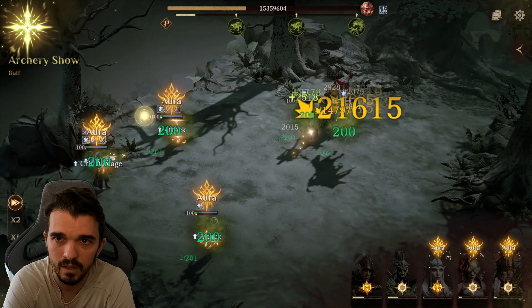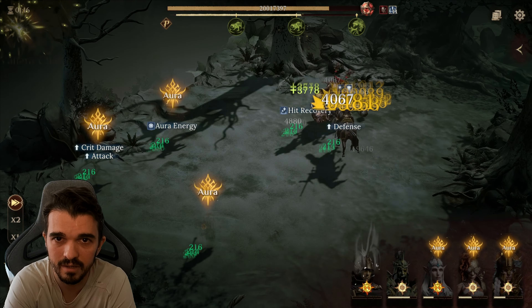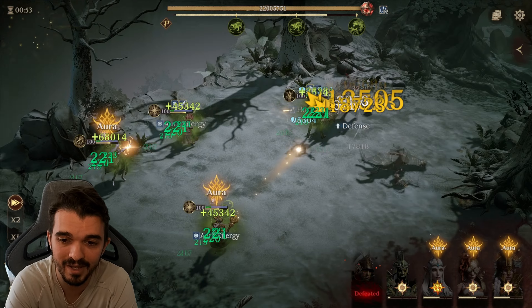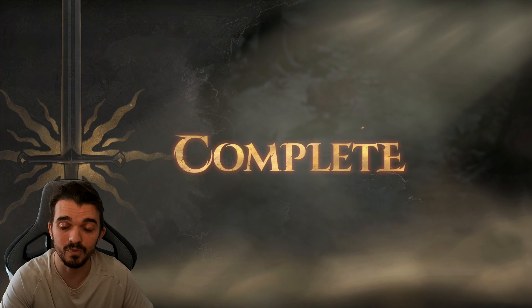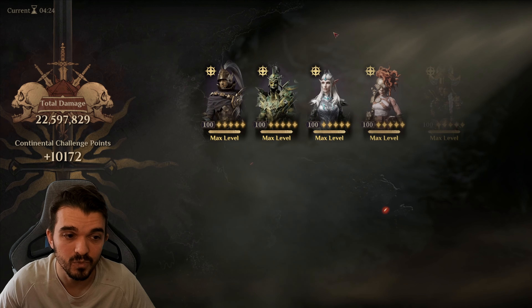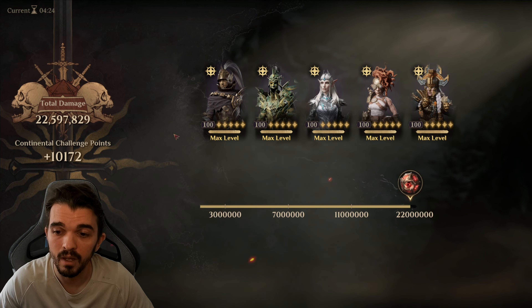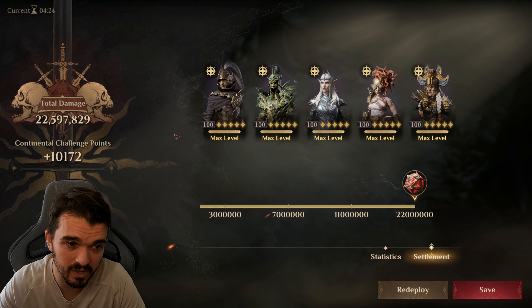Okay, we are on 16, 17, 18, almost there, 19 — yeah, we're gonna reach there. Okay, 21 million, 22, maybe 23 — no, 22, but it's fine. So 22 million damage — we can do 22 million damage with this team, using the two Defense Penalties. Having this gear helps a lot.